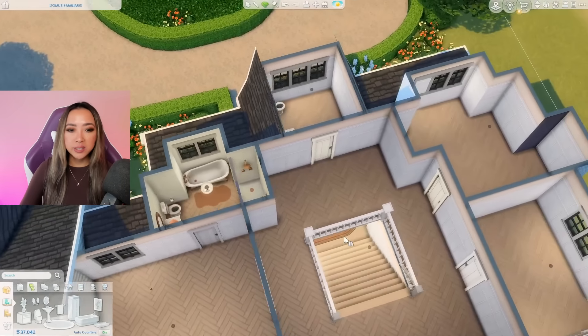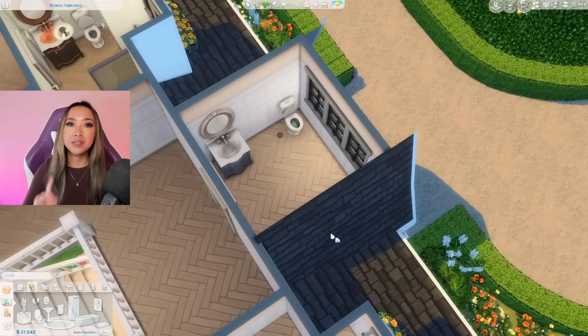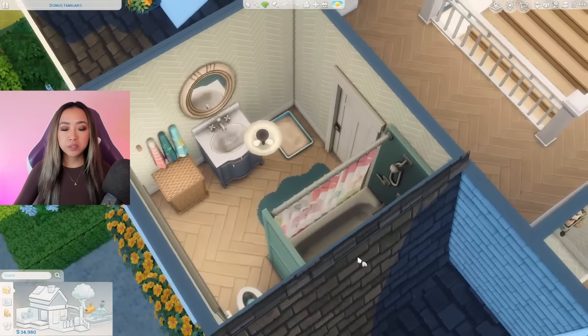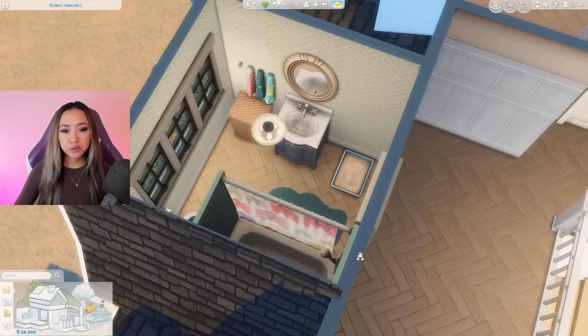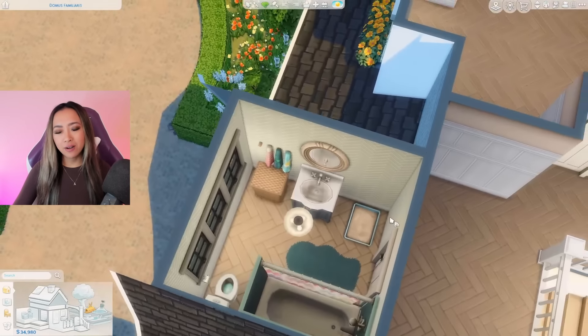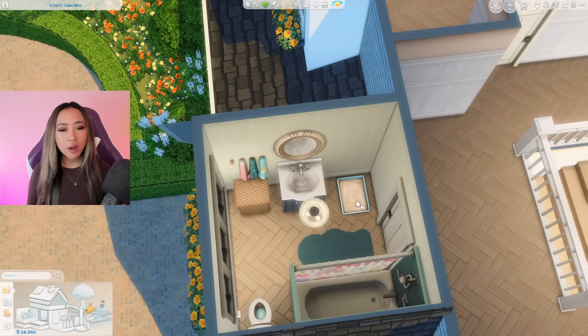Here is the parents' bathroom all done. I added a walk-in shower with Moschino dividers as shower doors, and this clutter piece is from the Bathroom Clutter Kit. Now I'm going to quickly repeat the same thing for the kids' bathroom. Here's the kids' bathroom all done — it's pretty similar to the parents', I just gave them a shower-tub combo instead, and I ended up putting the cat litter box in the bathroom.